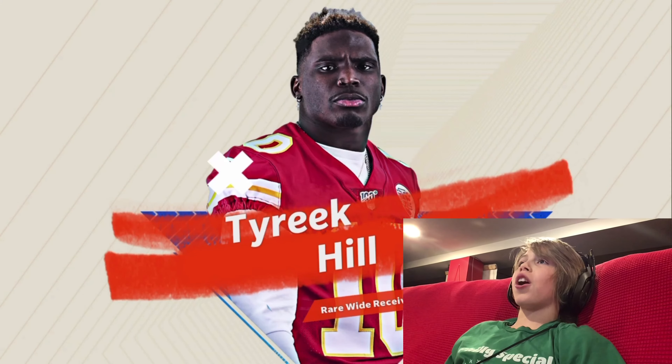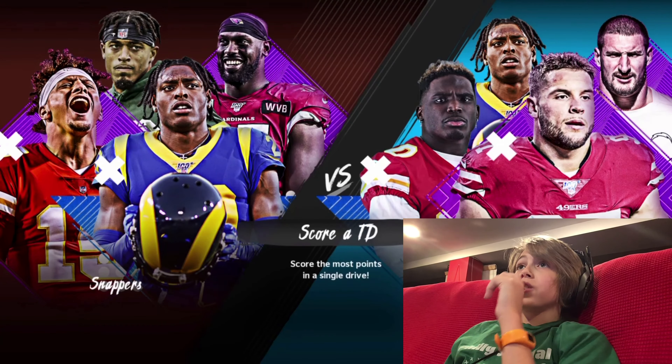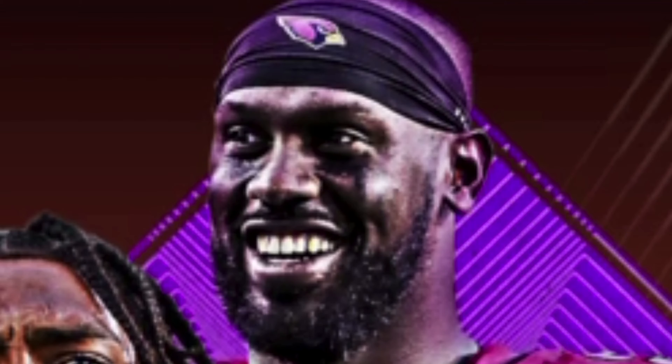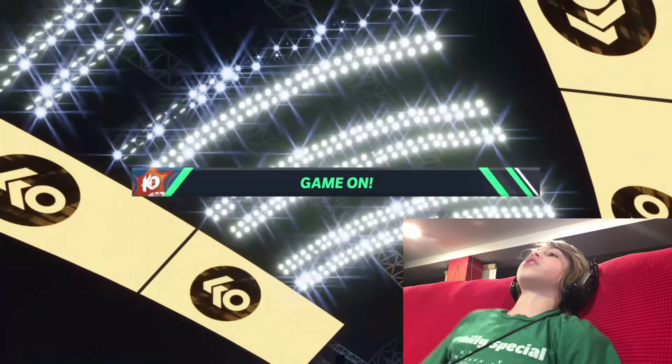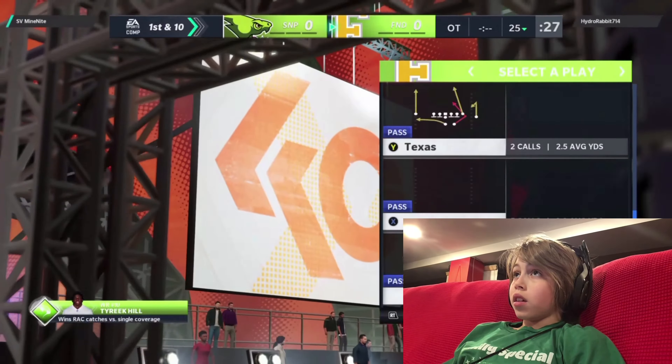We get an offensive pick since we had all defense — I'm taking Tyreek Hill, let's go! We have the speedster, the Cheetah, one of the fastest players in the league. His team has two ultra rares: Patrick Mahomes and Chandler Jones, then rare Jalen Ramsey and common — I think that was Jaire Alexander.